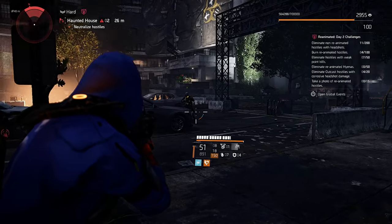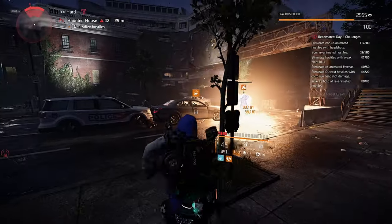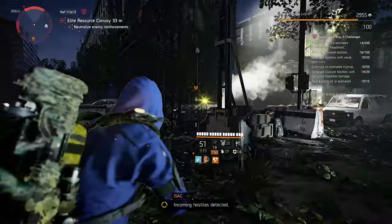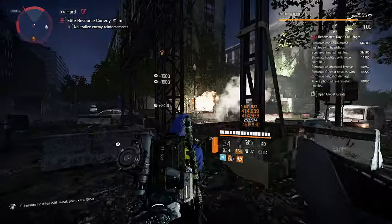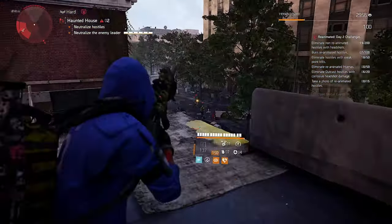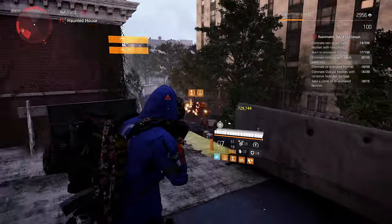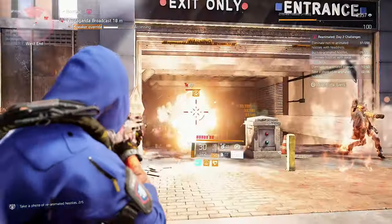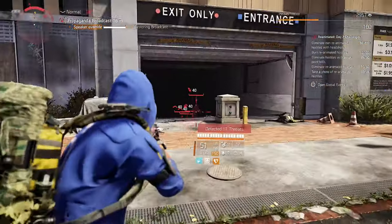Challenge 3: eliminate 50 hostiles with weak point kills. For this challenge it doesn't matter if the hostiles are reanimated or not, and again, outcasts are probably the easiest faction to complete this. Shoot the grenade pouch from the throwers or the bomb from the suicide bombers. You can also go for hyena rushers and shoot their gas pouch, or the cleaners who have tanks on their backs.